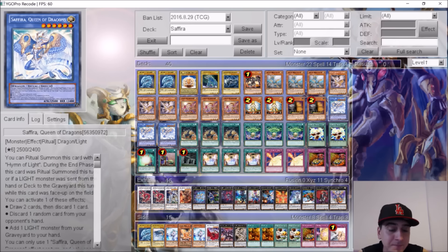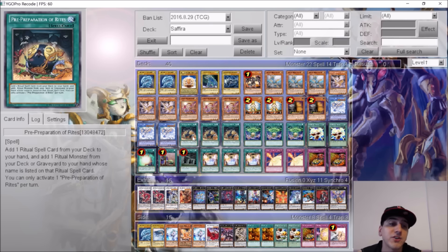Of course the boss of the deck, Sephira Queen of Dragons. For those who don't know what this card does — you can ritual summon it with Hymn of Light. During the end phase, if a light monster was sent from the hand or deck to the graveyard this turn while this card was on the field, you can activate one of its effects: draw two cards and discard one, discard one random card from your opponent's hand, or add one light monster from your graveyard to your hand. You can only use the effect once per turn. Very versatile card — it's also a level six light monster, so it works with everything in the deck.